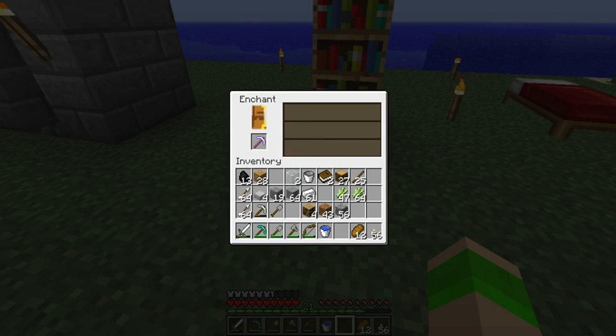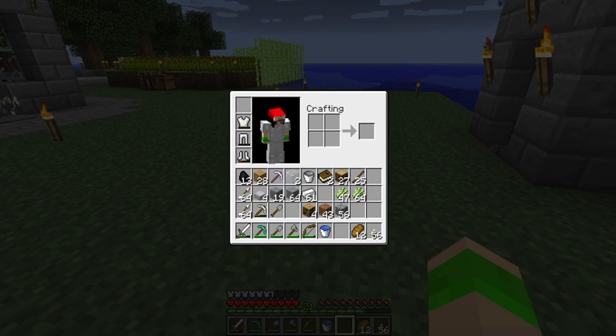Our first enchantment — we got Efficiency 1. It's all right. So we'll cut faster, but it's going to break faster too. I'm going to do probably about three more pickaxes, three swords, maybe a shovel, and of course I need to get new armor because I am just about dead on there.